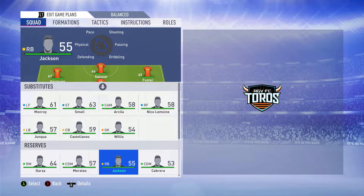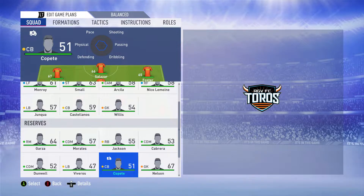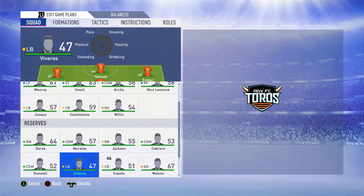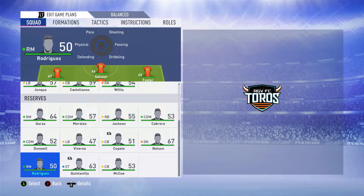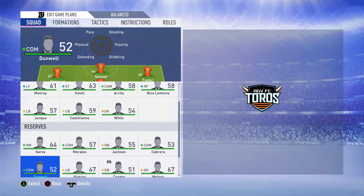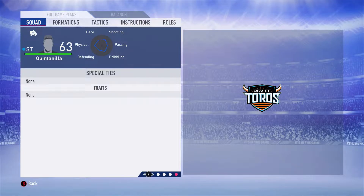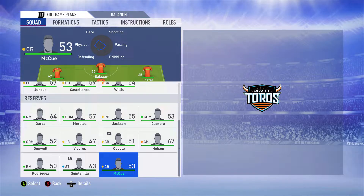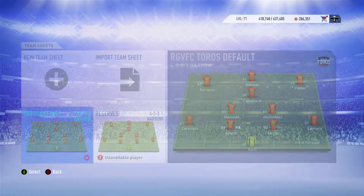Also on the bench: Robert Castellanos and Sam Junqua. In reserves: Victor Garza and Brandon Morales from the Rio Grande Valley, Zach Jackson, David Cabrera, and Michael Nelson as the third keeper. Hector Copete's injury is reflected using Cheat Engine — he's out for the rest of the season. Carlos Viveros, Brad Dunwell, Kevin Rodriguez, and Alu Quintanilla are also listed, with Quintanilla's injury showing he won't be back until August. Eric McCue is the Houston Dynamo homegrown sometimes loaned to RGBFC.